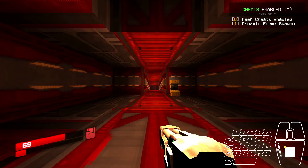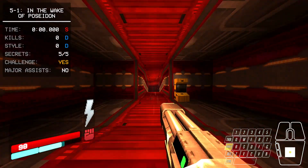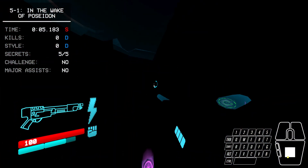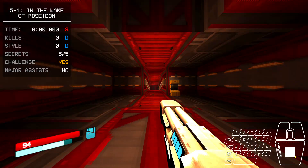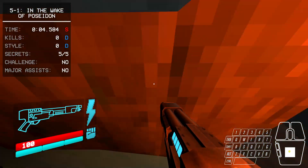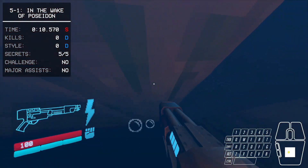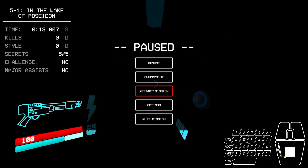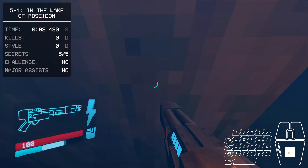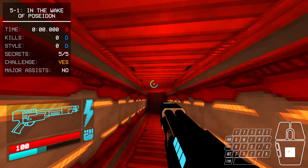Starting off in 5-1, there's one right here to the left. The trick for this one is kind of sliding in the right spot, and if you don't get it you just have to spam slide. Sometimes you get it so it's kind of inconsistent, but it's really fast because it's just right here. If you have the spot right it can work more times than not.